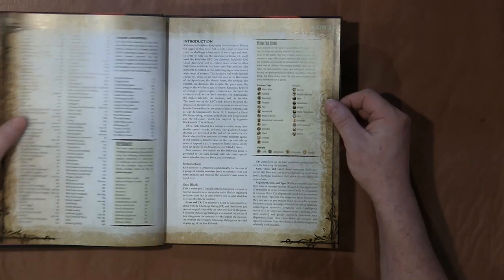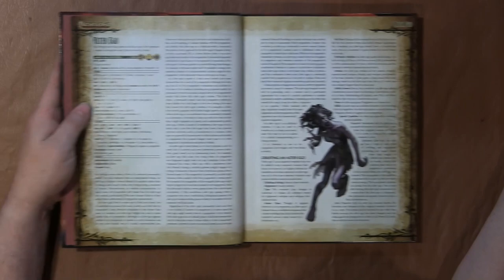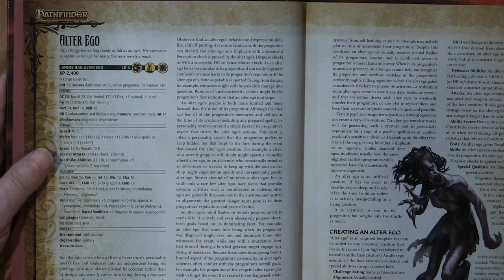As you flip through, it's got the table of contents, basically what you need to read the book, and then it starts diving right into creatures, and immediately one stood out to me.